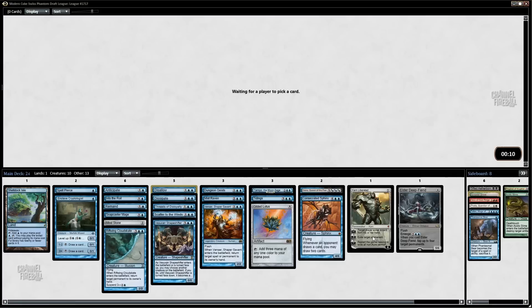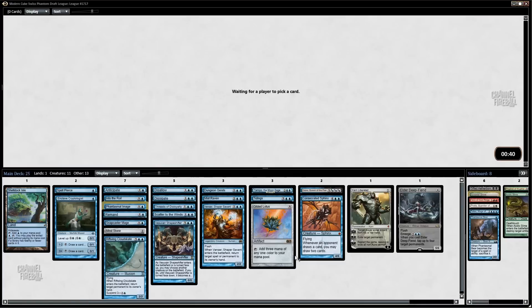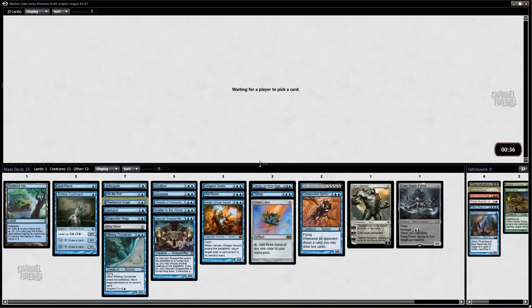Hopefully we'll continue our luck wheeling blue cards. What do we have here — Aethersphere Harvester or Phantasmal Image? I'll go with Phantasmal Image. The Harvester is actually pretty good in this deck — we've got a decent number of creatures, and it can kind of bail you out with lifegain, like a mini Batterskull. But in the cube, energy sources just aren't here. If you only get to activate it twice ever, it makes it a lot less potent.